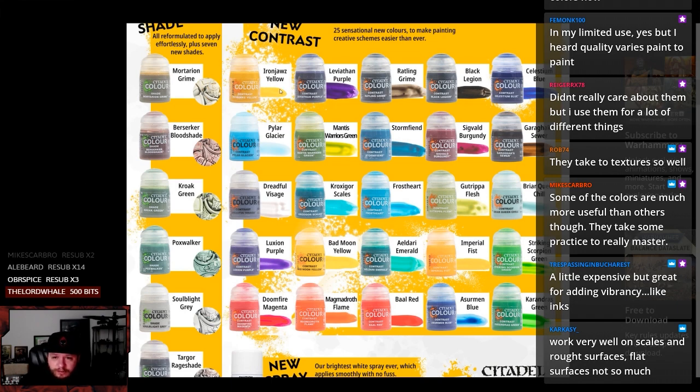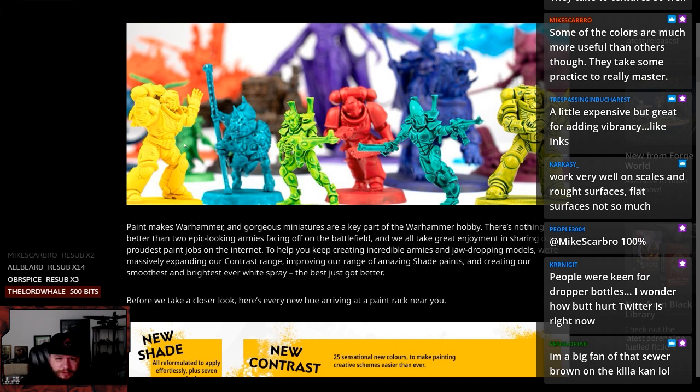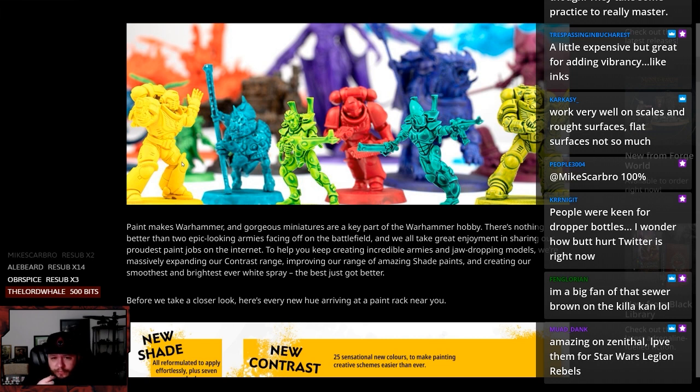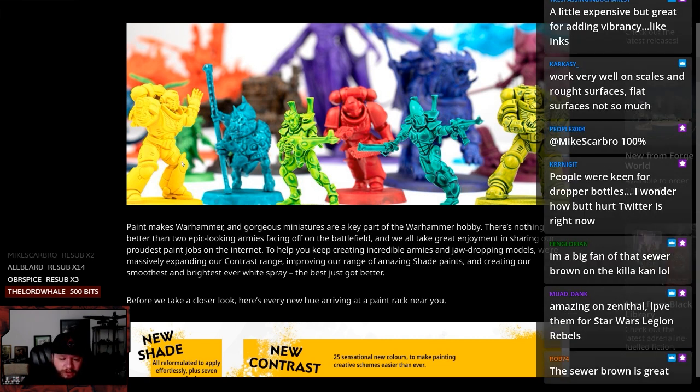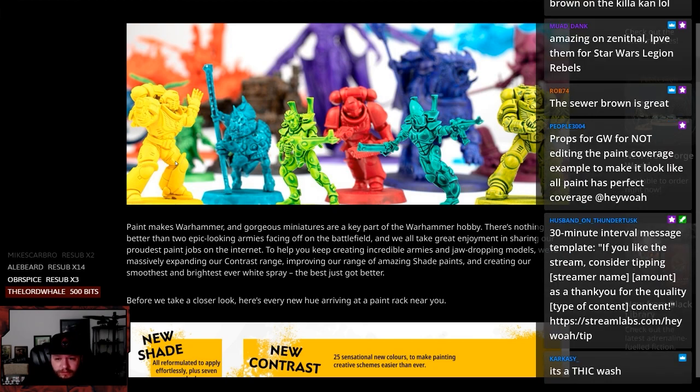So we got Bad Moon Yellow, Imperial Fist, and Iron Jaws Yellow. Three different yellows that look pretty similar but I'm sure they don't. If this is really what it looks like, that's incredible. Maybe this picture is enlarged to show texture, like on cereal boxes or something. Yellow is famously hard to paint well. And if it actually looks like this, I imagine the thing underneath is like pure absolute white primed and they just globbed it on. But still, it looks good in this picture anyway.